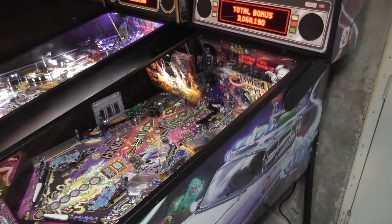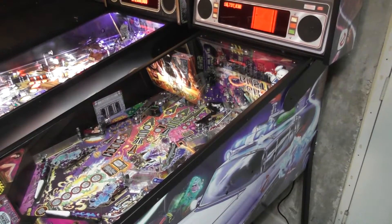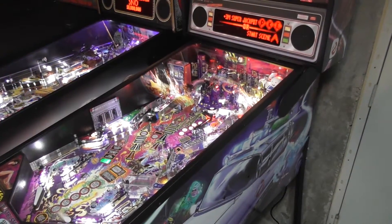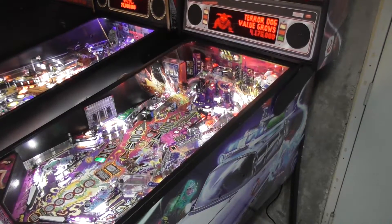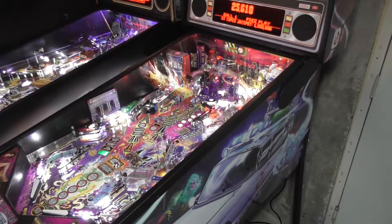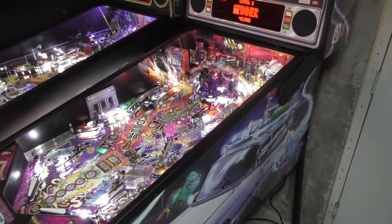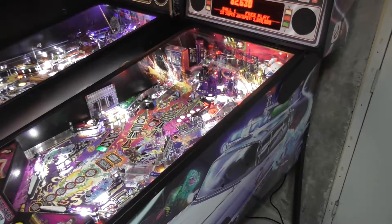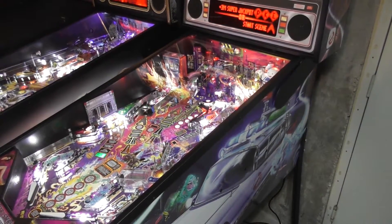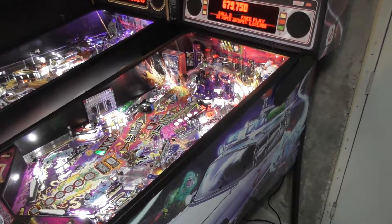Dana appears on the display, only to be taken out by Zuul — 'There is no Dana, there is only Zuul.' The ball hits something up top and doesn't go around the loop. Then it goes right down the middle drain. Everybody's talking about this game being too hard, and hopefully they don't try to put lightning bolt flippers on it.